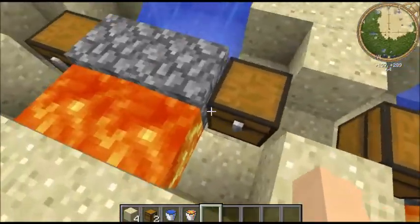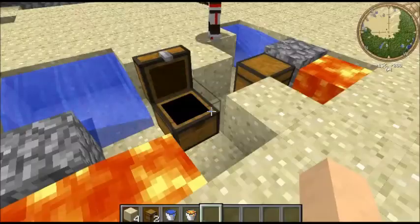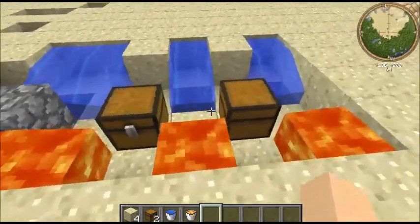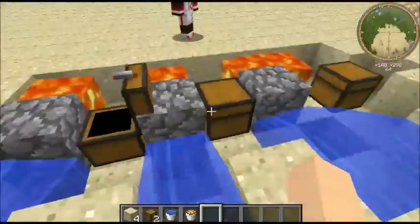As you can see, we've made some cobblestone generators and the chests automatically fill up with cobblestone because they break them. It seems to be making another one — good chap. As you can see, this fills up pretty fast actually.